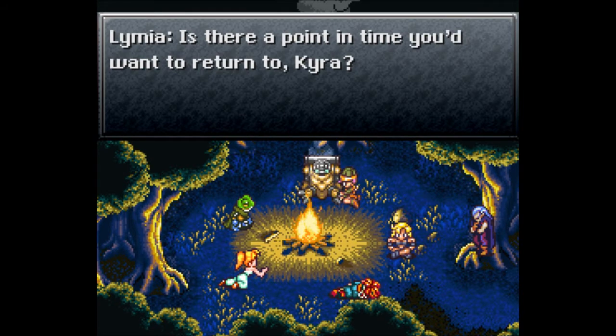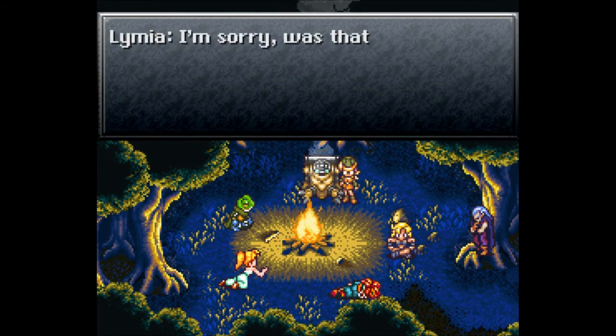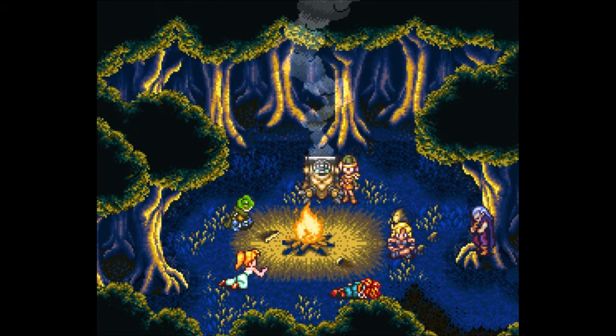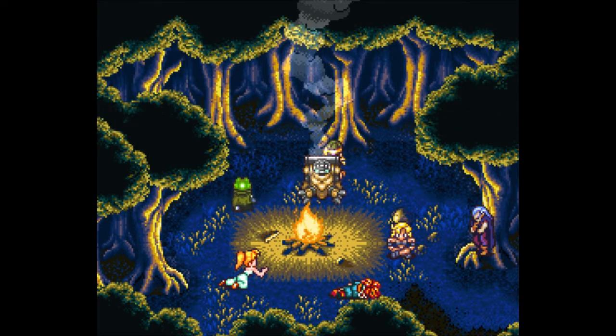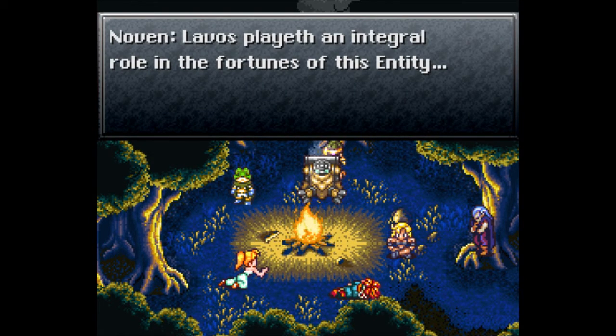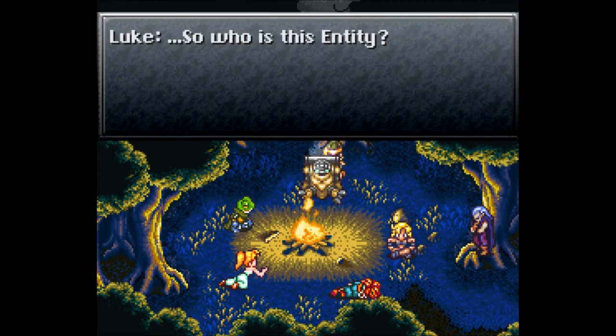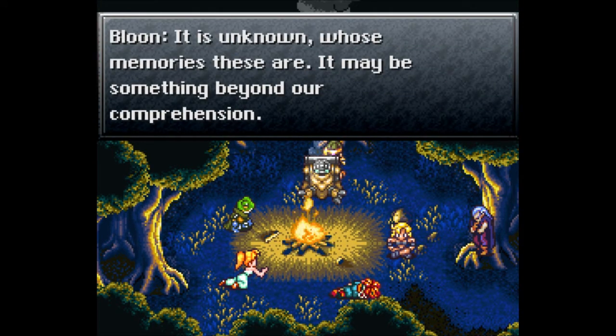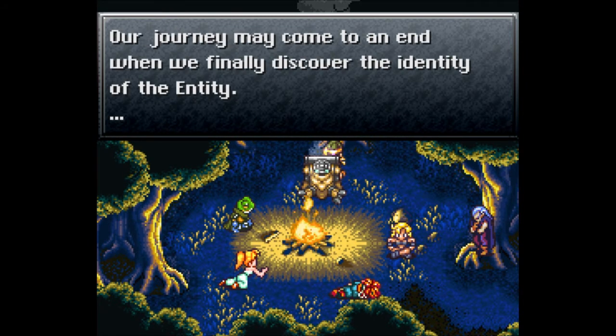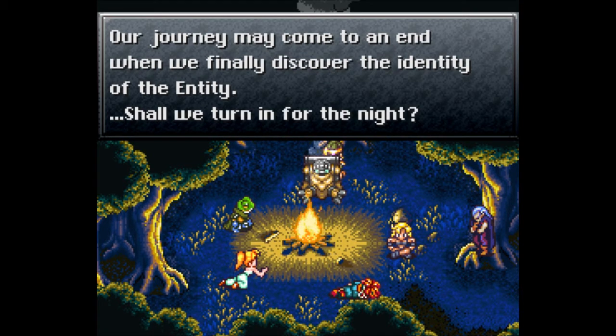Is there a point in time you'd want to return to, Kyra? No, not really. It's just something I don't like to think about too much. We should ask Vash — he died; did his life flash before his eyes? Lavos plays an integral role in the fortunes of this entity. It is unknown whose memories these are — it may be something beyond our comprehension. Our journey may come to an end when we finally discover the identity of the entity.